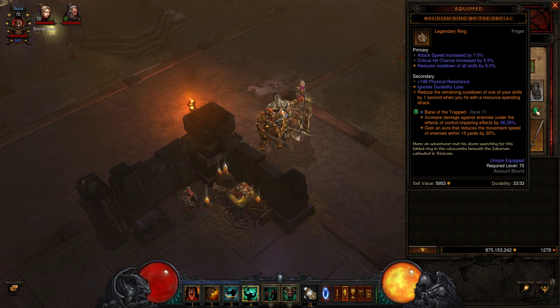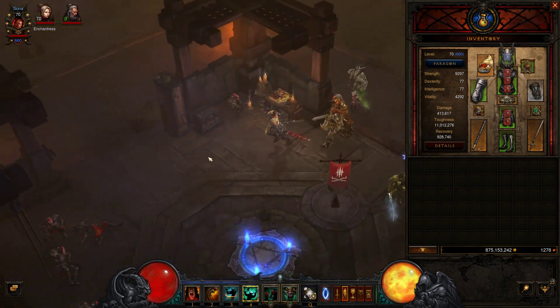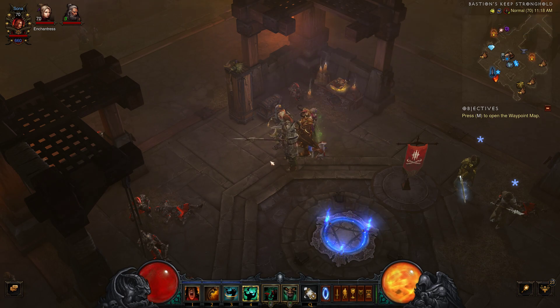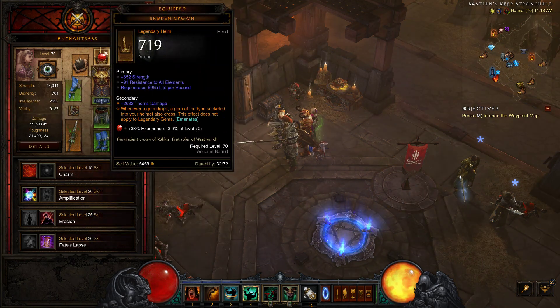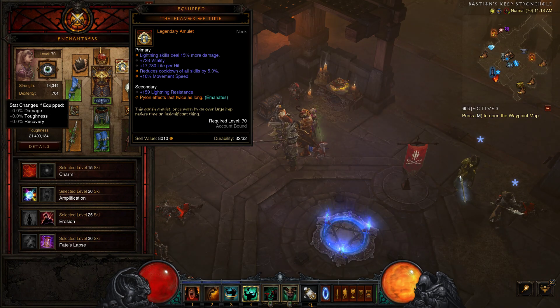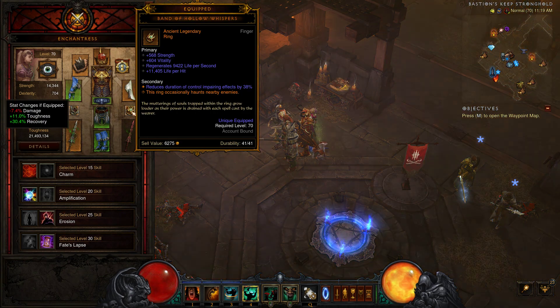This skill also reduces the remaining cooldown of one of your skills by one second whenever you hit a resource-spending attack, which will be our whirlwind. Then there's the passive that adds rain damage to help with killing, plus 10% cooldown reduction. You can go to your Details to see your cooldown reduction - mine is 54.83%. I didn't change anything on the follower. This item doubles the amount of Death's Breath drops which is great. Some gems I have equipped won't really help us, but some create a focus for killing.